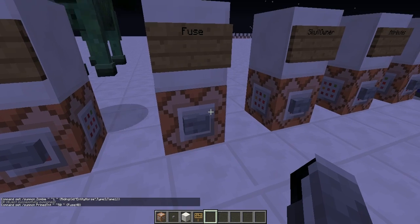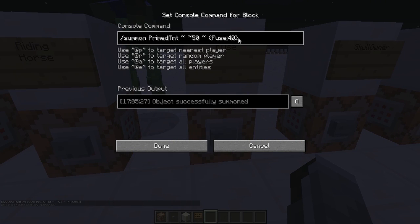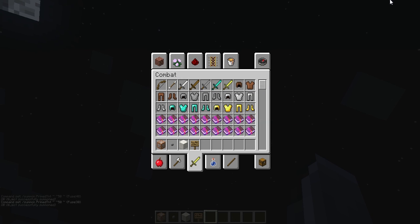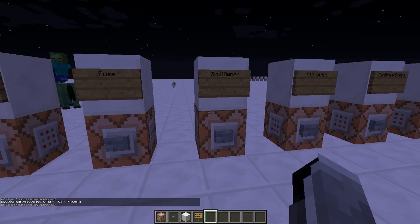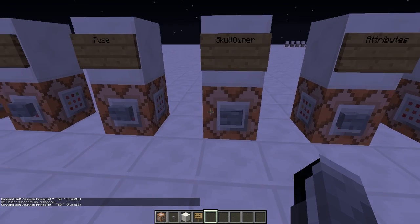Next is the TNT fuse. This allows you to customize how long the fuse of TNT is. If I set it to 30 it explodes slightly faster, and if I set it to 10 it explodes way faster. The tag is Fuse, and the value is in ticks I believe.